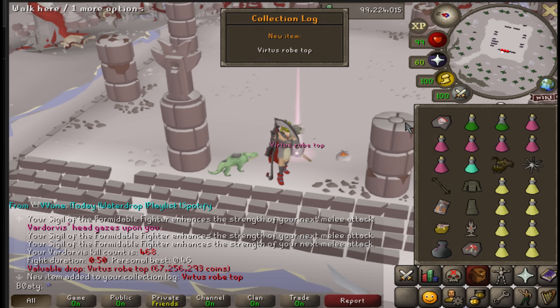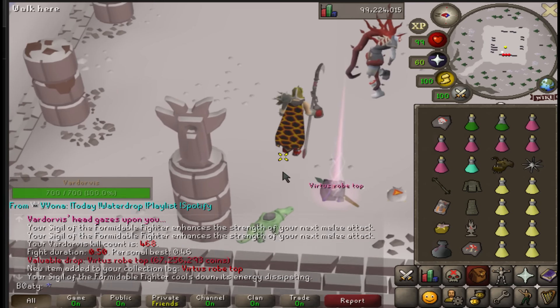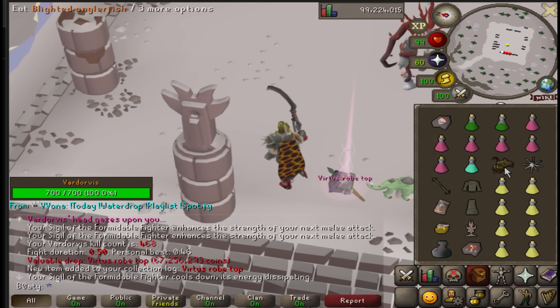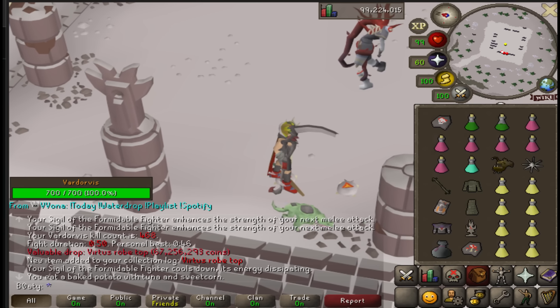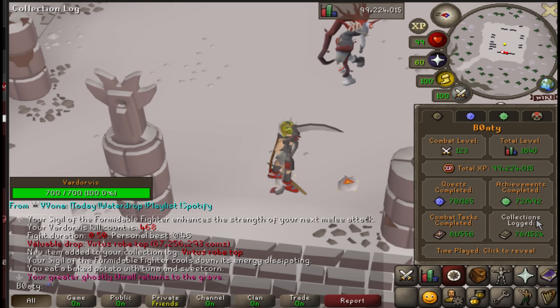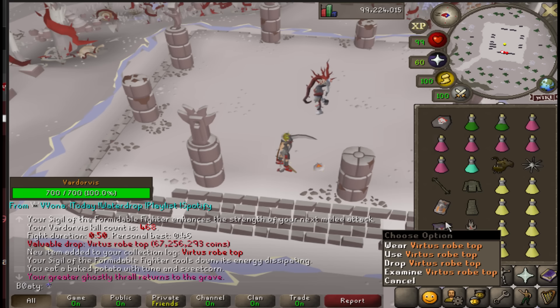The big one! Yes! Could have been a mask, could have been the bottoms - it's the big one! Oh my god - checking the price right now - it's 100 mil! 100 million gold! Oh my god, that's the biggest drop I've had in Deadman Mode. All I've got to do now is finish off this run.